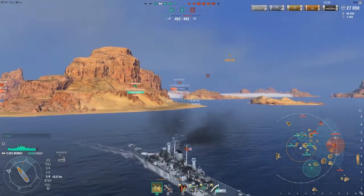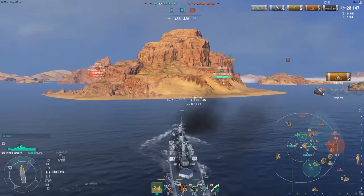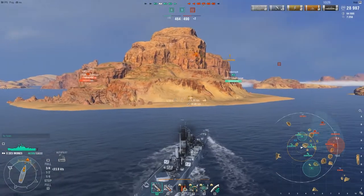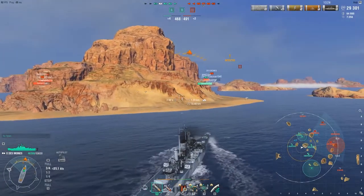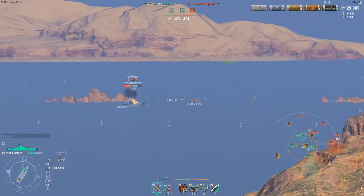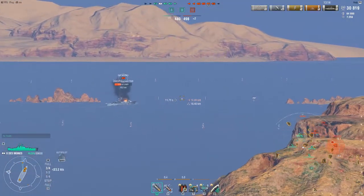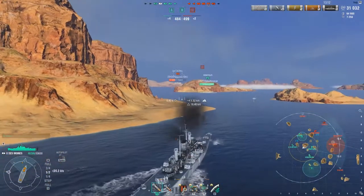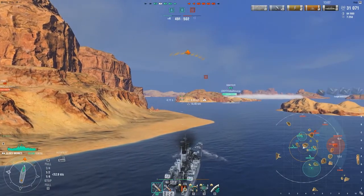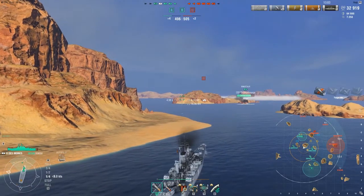The Des Moines is a really good ship — I really like it specifically because of its AP. If you know how to play it well, know how to work with islands and anticipation, it's one of the strongest tier 10s. Maybe one of the lower-performing ones statistically, but still one of the strongest in my opinion, especially in an anchored position.